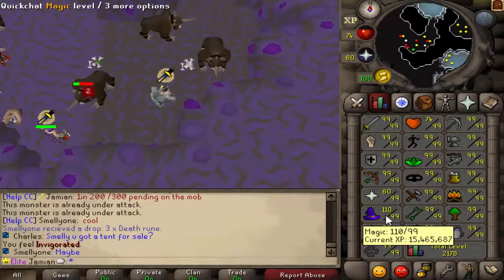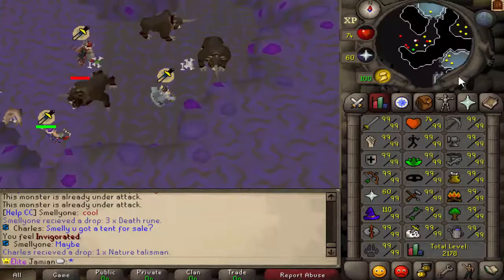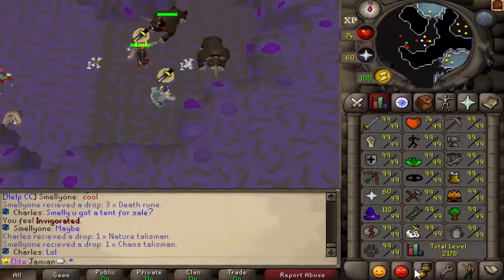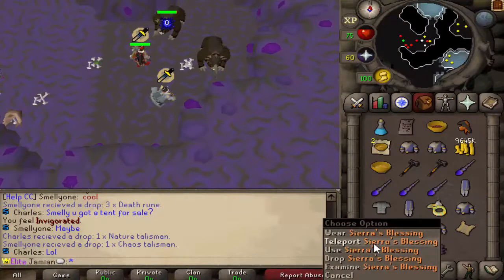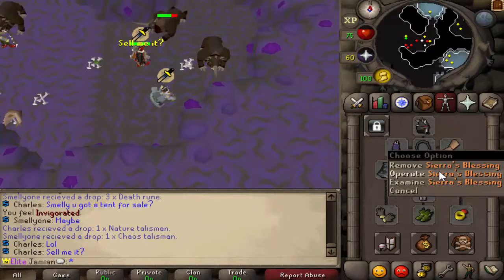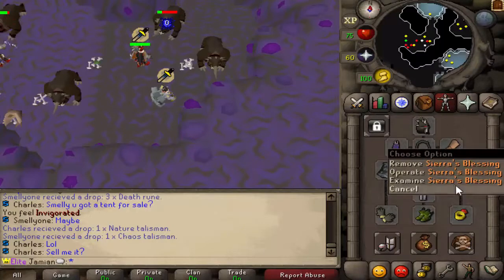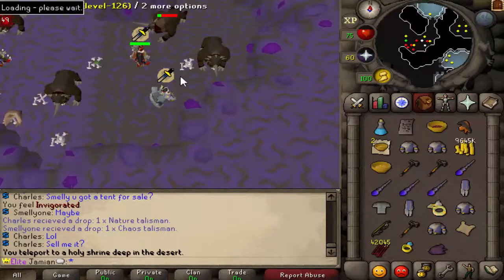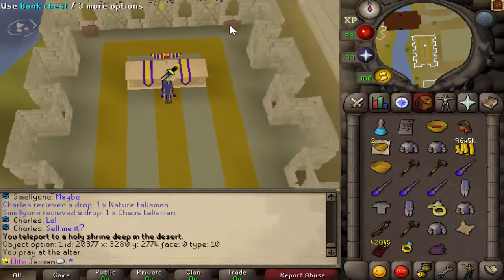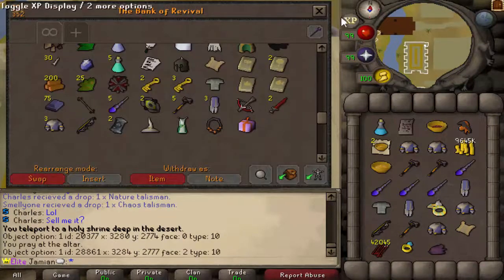Slayer Tower teleports you to the top. Slayer Cave teleports you closer to the Smoke Devils. And Ankou are a very popular monster because they're AFK and drop some decent things. And then the last item is the Sierra's Blessing, which is a blessing — it goes in your arrow slot. It has plus 5 range bonus, plus 5 mage bonus, and plus 5 prayer bonus. It's literally the best arrow slot item, especially if you mage. It also teleports you to a nice little shrine in the desert where you can recharge prayer.